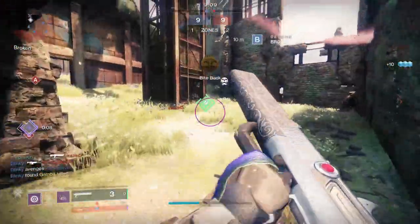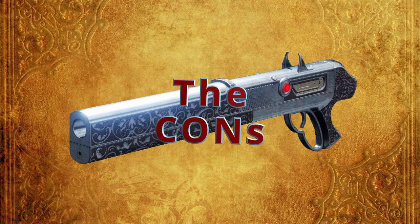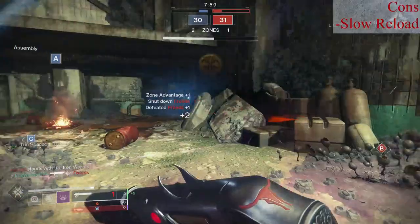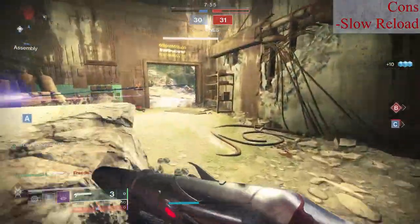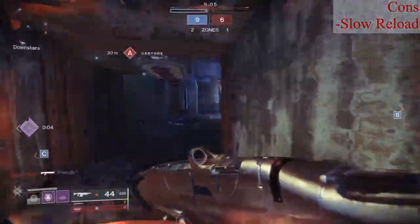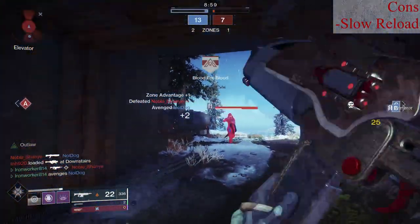With just a few drawbacks to touch on, let's head into the cons. The reload speed is pretty slow and without any reload enhancements, the reload can get you in some trouble when playing at close range if you're looking to use Chaperone aggressively. If you empty your mag mid-engagement, it does take a little while to throw more shells into the gun, so just have a mental plan B for this situation.